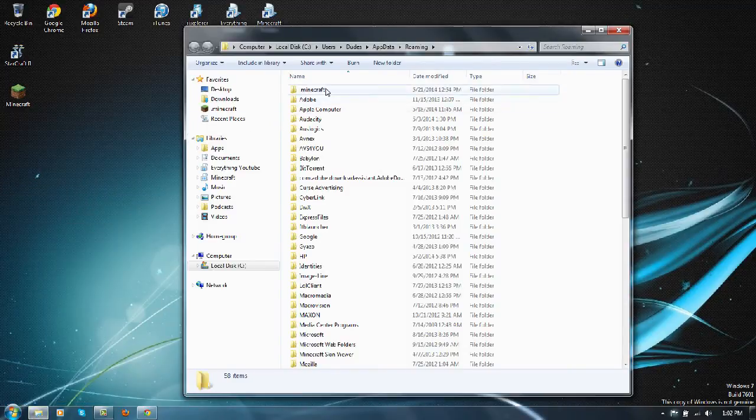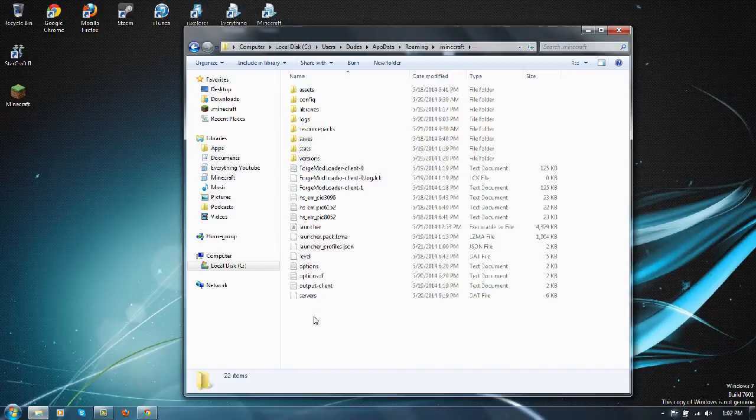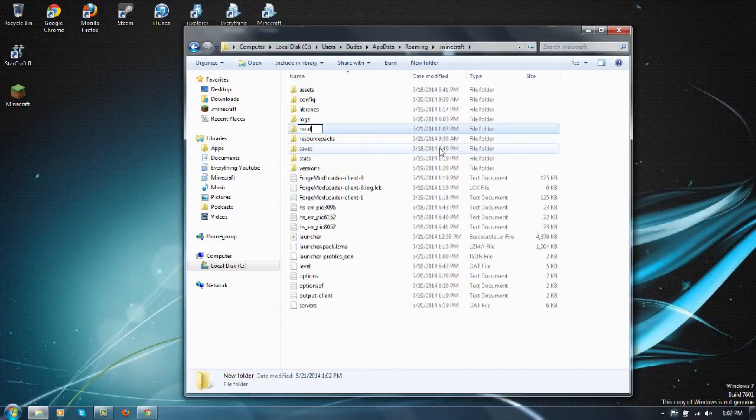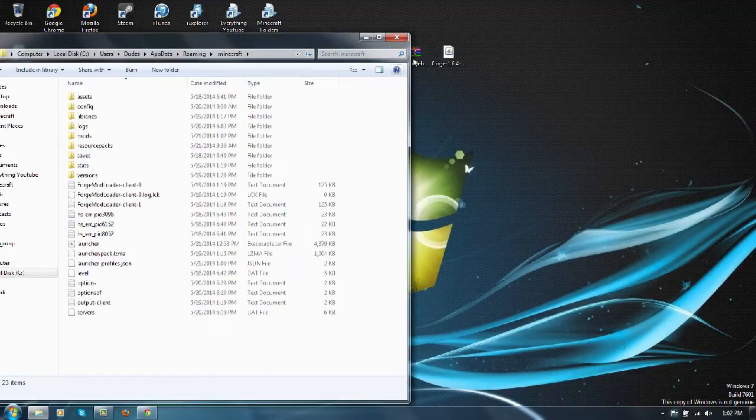We go to Roaming files. Now you want to go to your dot minecraft folder, right-click, go to New, and create a new folder. Name it 'mods'. Then just drag and drop the Nature Reborn file into it and you're done.